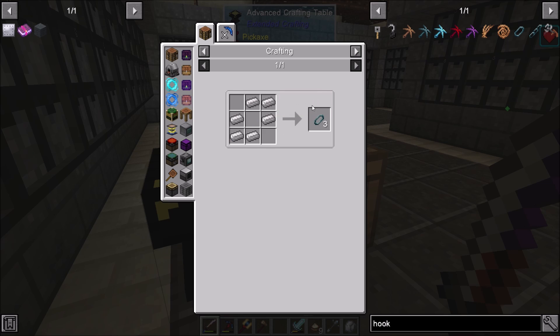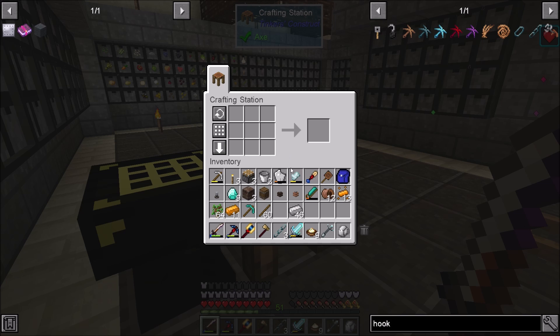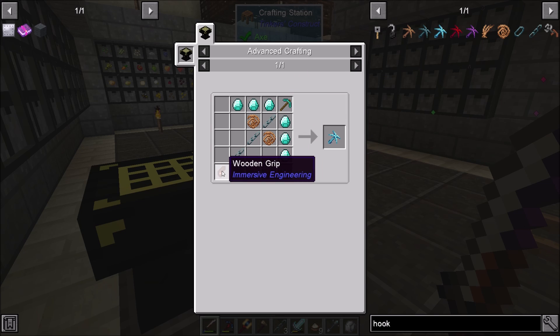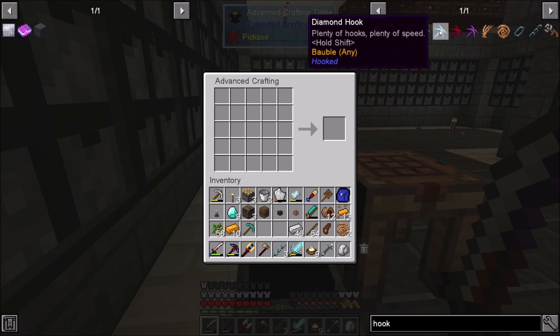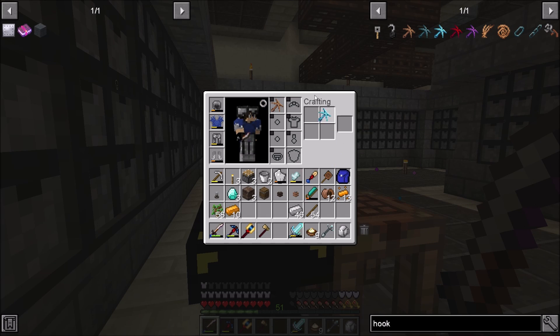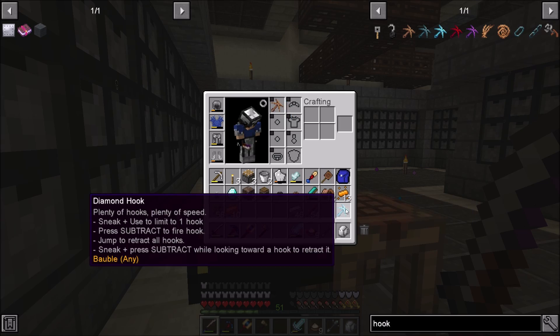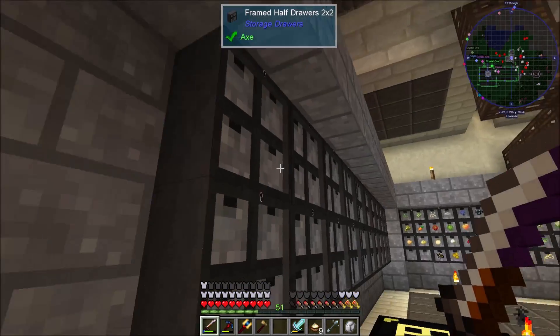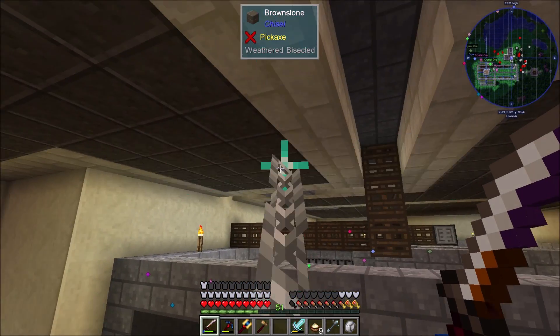I need three iron chains, a bit of rope made from plant fibers, and a wooden grip. There's our rope, there's the wooden grip, and our diamond hook — plenty of hooks, plenty of speed. Let's swap out — there we go. Let me dump that old one in there. That's a whole lot better — look at that!